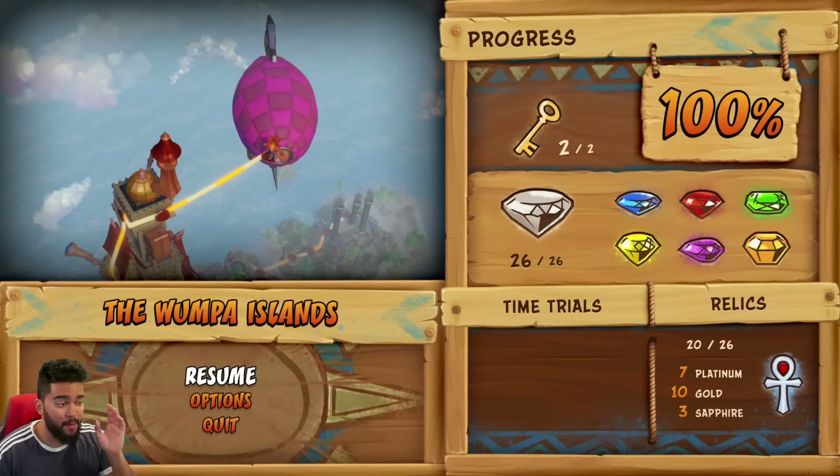Next up we have Generator Room — I've tried it before and have Sapphire, so we have to do better on this one. Heavy Machinery — I hope some of these level names are bringing back some nostalgia for you guys, or maybe some torture and pain. We have to do Sunset Vista — I got the key there but no Relic, haven't tried it yet.